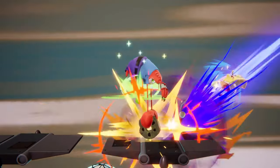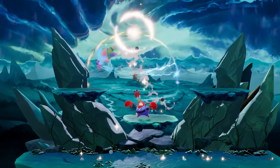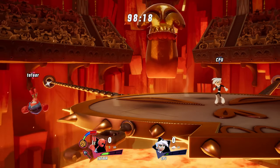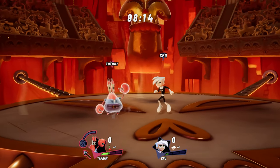Mr. Krabs' precious First Dime deals a ton of knockback, making it an enormously valuable tool for clawing your way back into a game from behind or securing your position with a lead. Just don't get too gritty with how you manage it, because if Mr. Krabs gets knocked out, he'll go bankrupt and you'll be back at square one with an empty wallet.